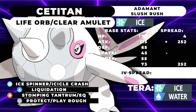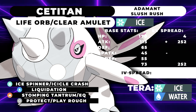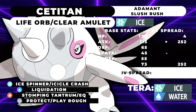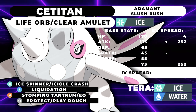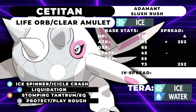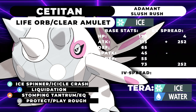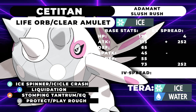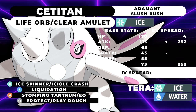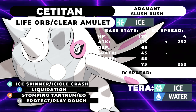For coverage moves, Liquidation is quite good — it lets you hit opposing fire types pretty easily. An Adamant Liquidation is going to chunk Arcanine. We also have Stomping Tantrum or Earthquake. They're similar in damage when you account for Earthquake's spread reduction in doubles. It's a question of whether you want to protect your partner or just prefer single-target.